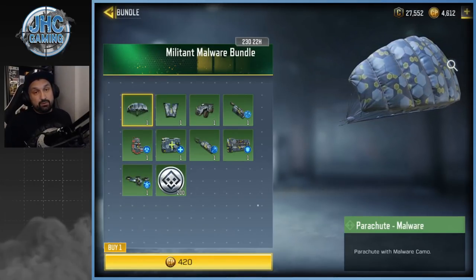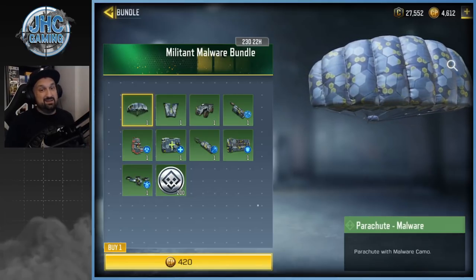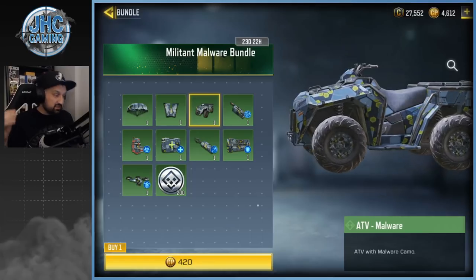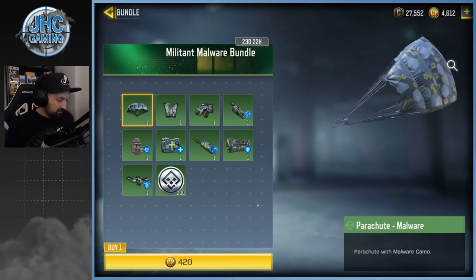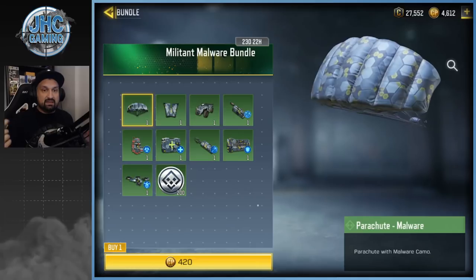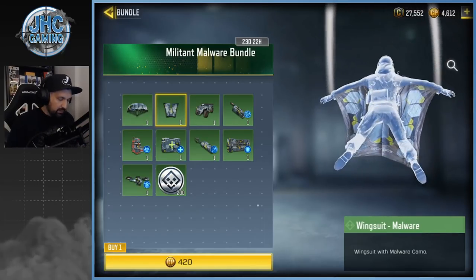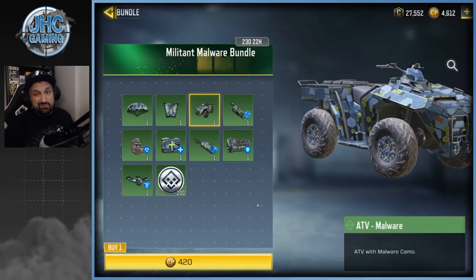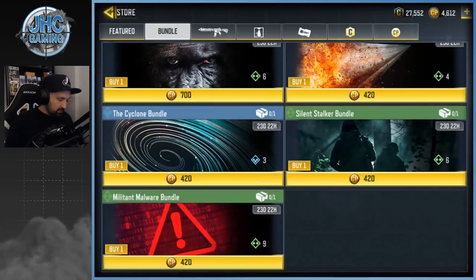The green bundles are a bunch of uncommon items. These green items might come back in advance or future crates, so I don't think it's worth the money even if it's cheap. When you buy a bundle you get everything — it's not a gamble, you just buy the content. What you see is what you get. You get a parachute and a wingsuit, the Malware skin, the ATV, and all the battle royale operators. It's a package, but the ATV is cool though I wouldn't use it.